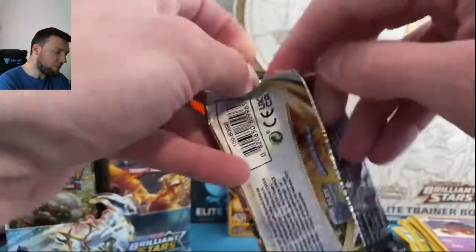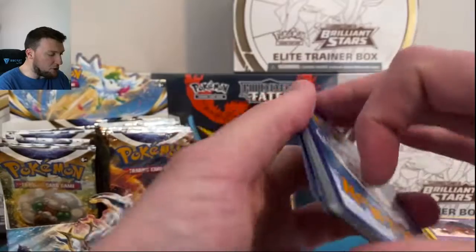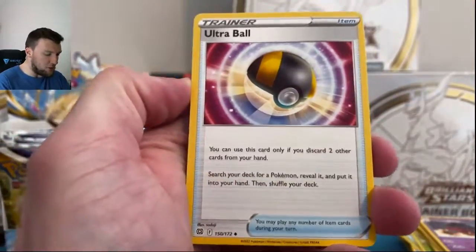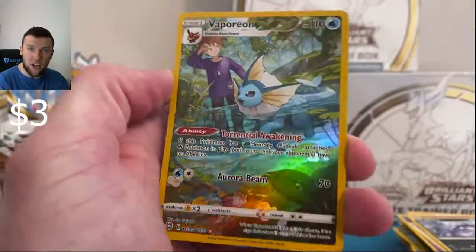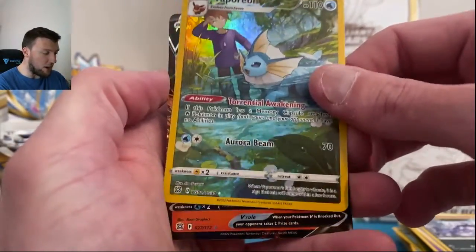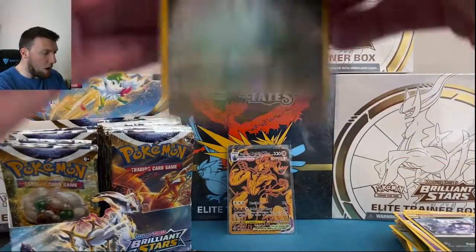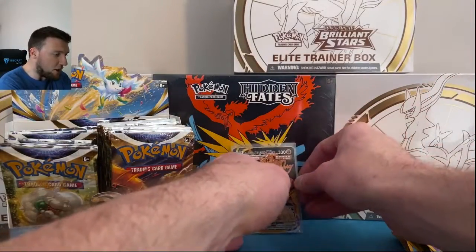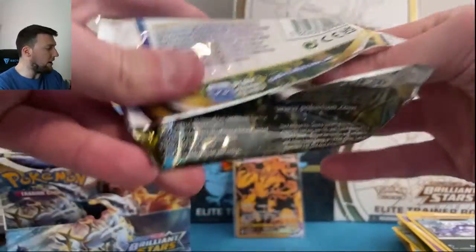Morgrem, Dedene, Farfetch'd, Duskull, Grimer — Vaporeon! Trainer Gallery there with blue. Beautiful card, and this is a black code card too. SimiSeer V — who doesn't love a good double banger pack? Second Trainer Gallery card down: black and gold and the Vaporeon. Very, very nice.